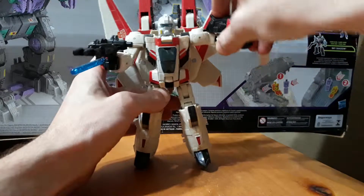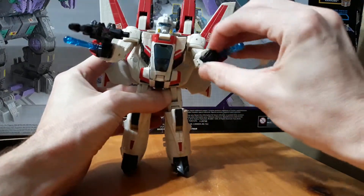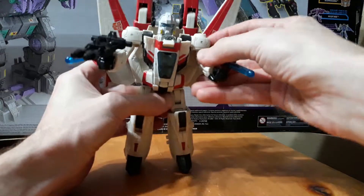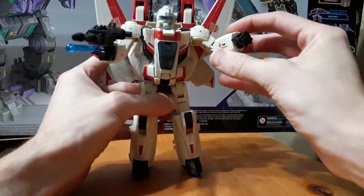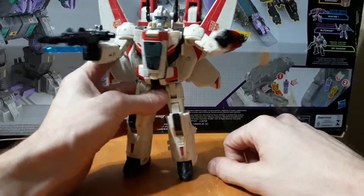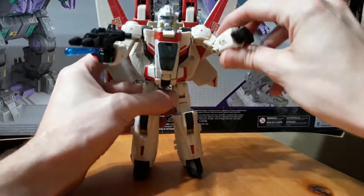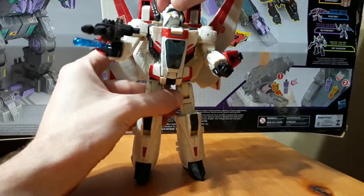In robot mode, the arms can go out and in. We've got an elbow, a wrist swivel, and a swivel at the elbow — which I think is actually kind of cool; you can get away with a bicep swivel there. His missile fires just like that — very sensitive trigger.